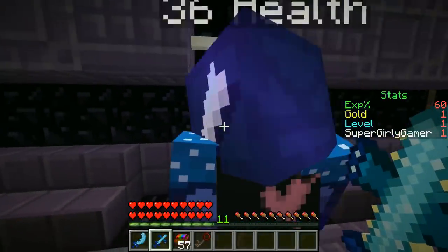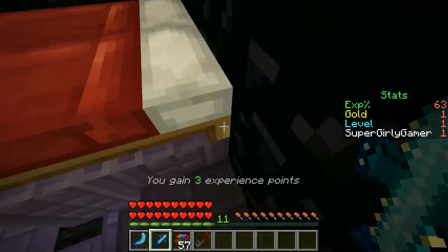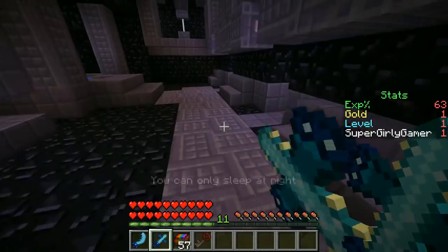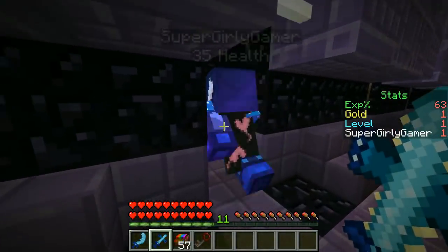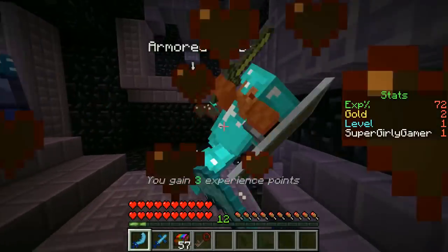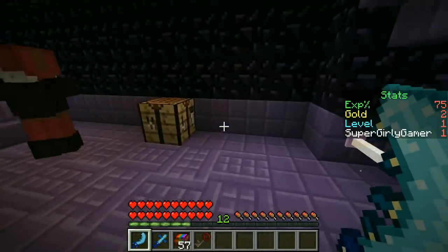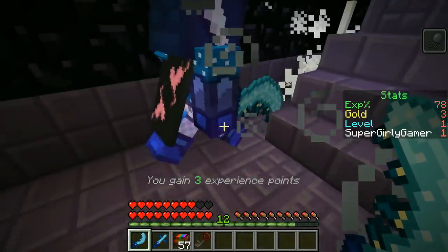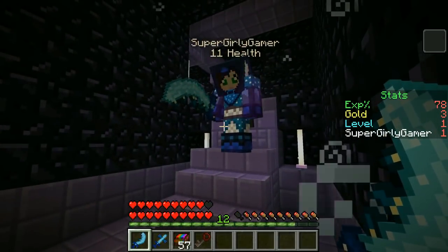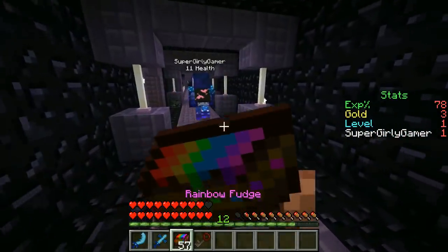We count down and rush the next door — there's an enemy right there! There are actually four enemies inside. I switch to the skimitar that hits multiple targets and we clear them out. We look around for chests. There's a gold drop — we grab it. My weapon kind of looks like I have a hook for a hand. We keep eating fudge to stay healthy.